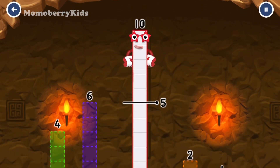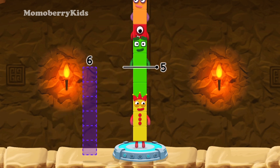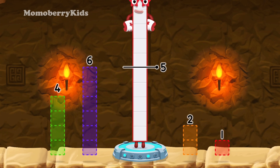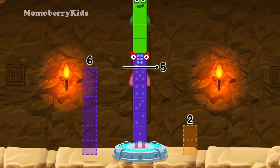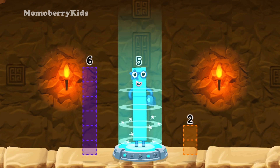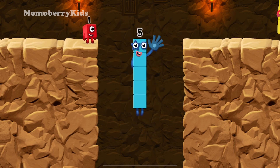Take number blocks away from ten to leave five. Two, one, four — hmm, that doesn't seem right, keep trying. Four, one — you've solved it! Ten minus four minus one equals five. High five! Yes, you got it!